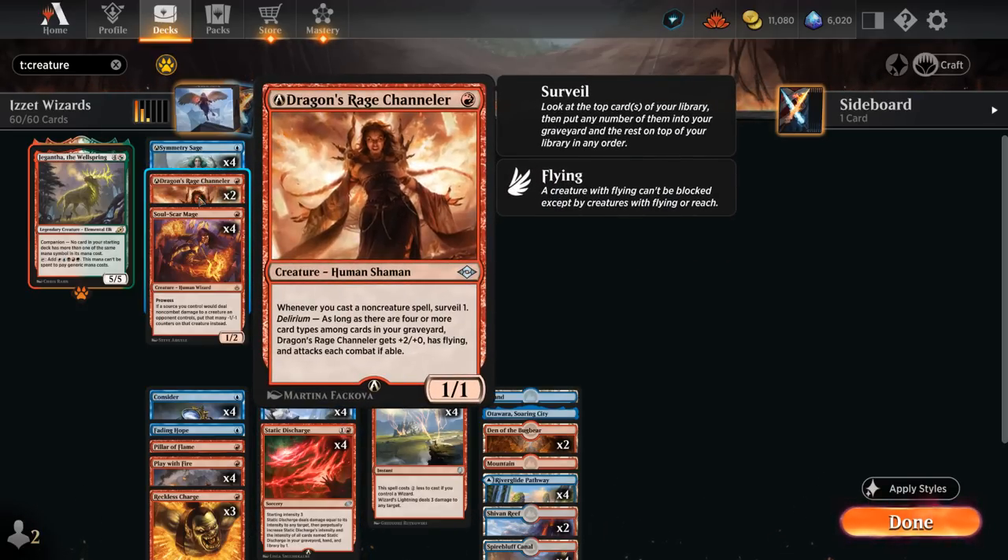Whenever we cast a non-creature spell we get to Surveil one, putting additional cards into our graveyard and maybe enabling Arcanist. If we have four or more card types among cards in our graveyard we enable Delirium, and then the Channeler gets +2/+2 and has flying and attacks each combat if able. We've got four card types pretty evenly split, so it's not too difficult to enable Channeler, giving us extra card selection and another powerful one-mana creature.